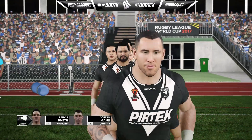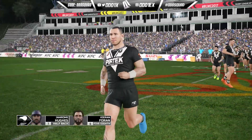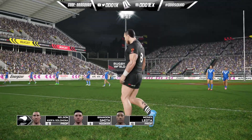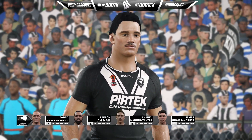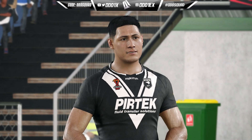Our opening pool match is going to be one of the hardest of our campaign. There are only three real huge threats to us: New Zealand, Tonga, and Australia. Shout out to the gang — if you're watching this right now, hit up that comment section with the hashtag Odd Squad.